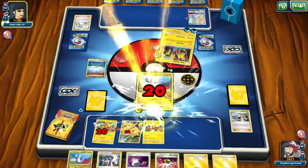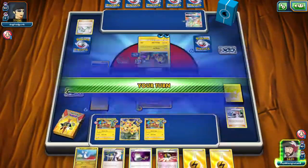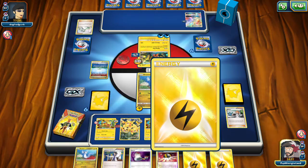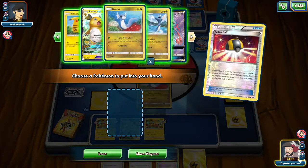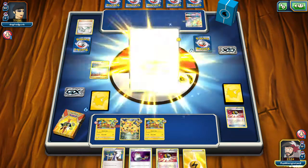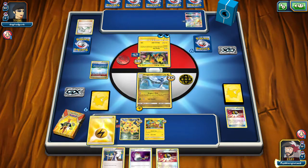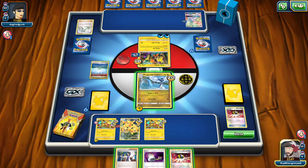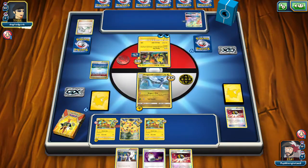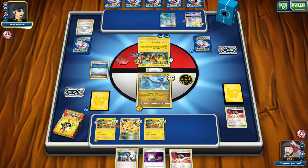Looks like we can go ahead and get that Dragonair. We're going to Ultra Ball away the Dratini and an energy to get that Dragonair. We're going to start throwing energy down, and next turn we can probably go for that Raichu.